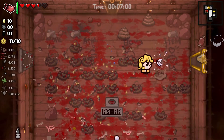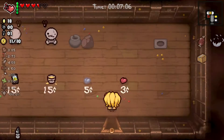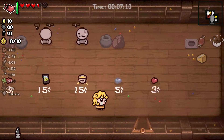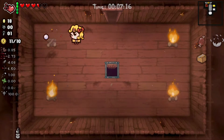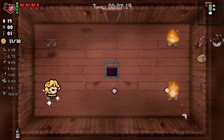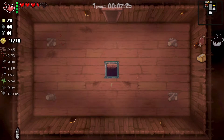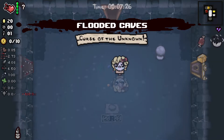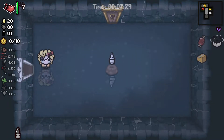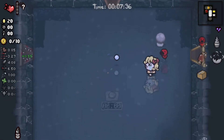Anything going on in these turds? No. No bursting sack here — we'll just go down to the next floor. Put these out real fast, love to see that money — very nice. Hopefully we — oh, flooded caves. So we could get some curse of the unknown. Let's use the yum heart. Sister Maggie joins the fight.